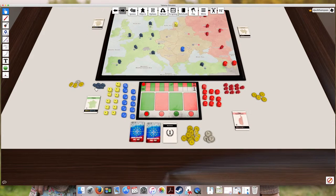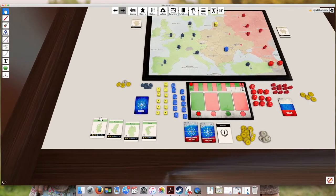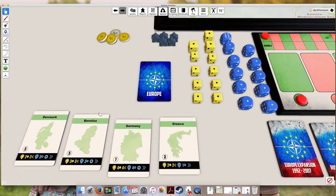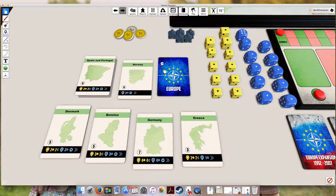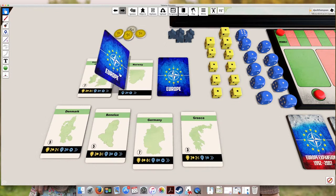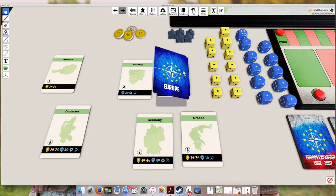At the beginning of the game, each player is going to draw four cards from their country deck. Each deck is very different, and you'll see that in the sample cards we draw. I've shuffled the decks, and I'm going to draw through the Europe deck to have some good examples to talk about. Let's take Norway and Austria, Germany, and Greece.